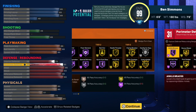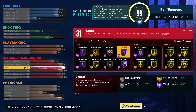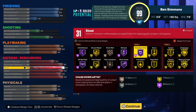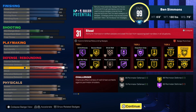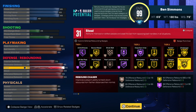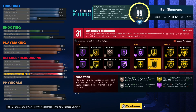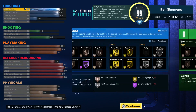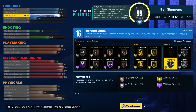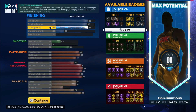You can do unpluggable because the steals are crazy. You get Hall of Fame chase down, glove, interceptor, anchor, challenger, clamps, and rebound chaser if you want — but you're gonna be running the point guard spot so I don't know how effective that is. You also get fearless finisher and masher if you want to run it.